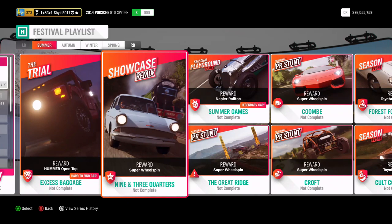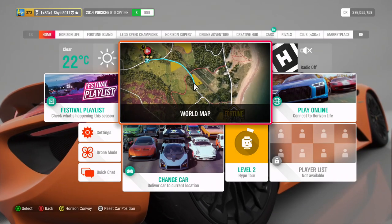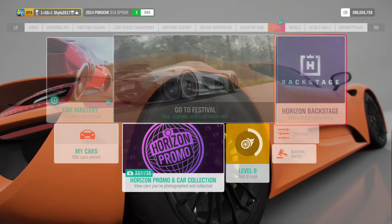We've got the Nine and Three Quarters showcase remix — I think that's the Ford Anglia — the Ford Anglia versus the Opal Kadett or something, I've forgotten the name. I think it's the Ford Anglia anyway. You race against a train and just have to beat it. If you're struggling, put it on 'Racer' difficulty and the train won't go as fast. There are a few shortcuts in that race which I'll show on my stream.